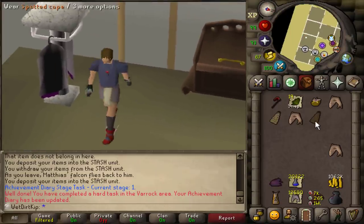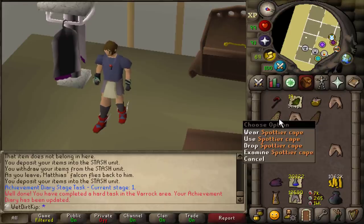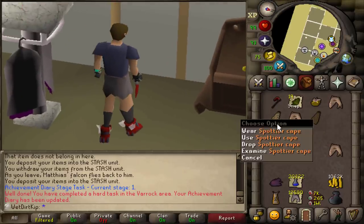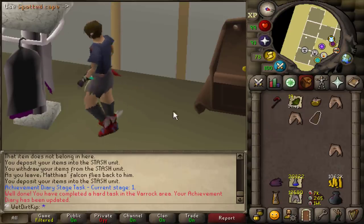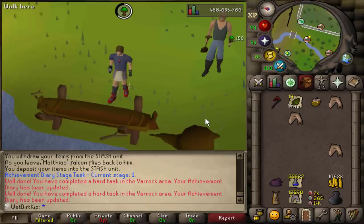If you didn't know what these capes do - when you have them equipped they make you lighter. The Spotted Cape reduces your weight by 2.2 kilograms, and the Spottier Cape reduces your weight by 4.5 kilograms. If only we had these in real life! I remember using the Spottier Cape all the time back in '07 or '08, but nowadays in Old School RuneScape it's pretty irrelevant with Graceful existing. We now have two more spots filled up in the Cape Rack.